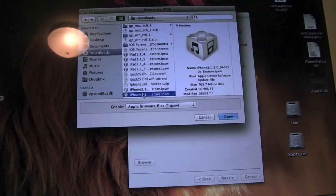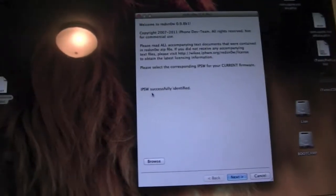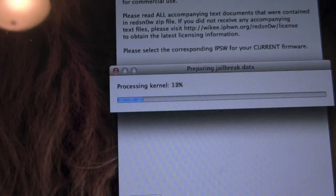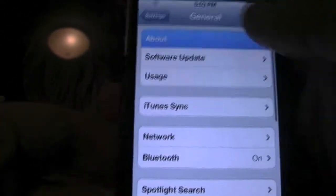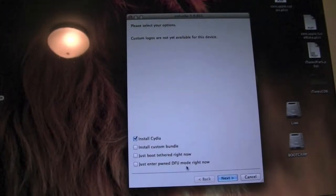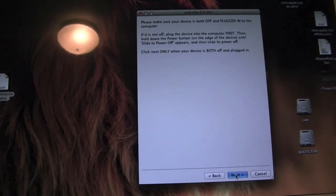I'm not going to go into too much detail because by now, if you are doing this, you should know a little bit about RedSn0w. You're going to hit Next. It's going to do everything. Just to show you that I am in fact running iOS 5.0 — there you go, iOS 5.0. We'll have Cydia. Go ahead and hit Install Cydia, then hit Next.